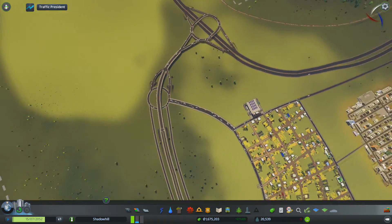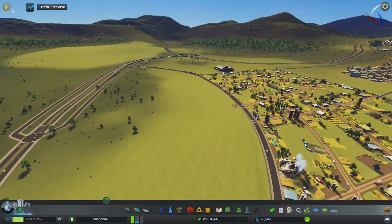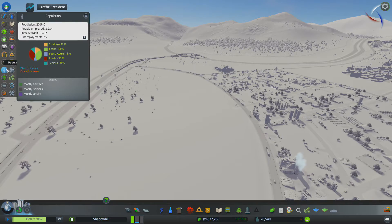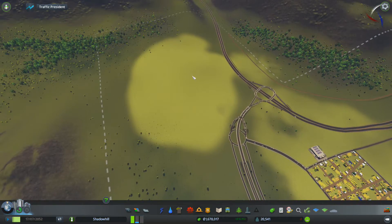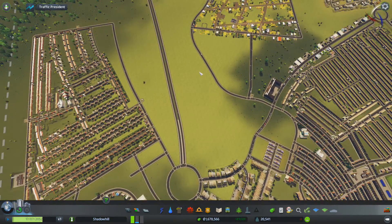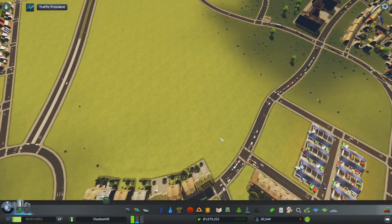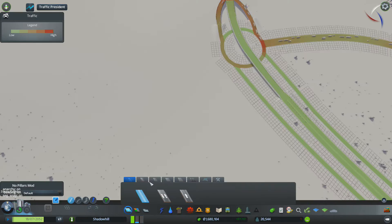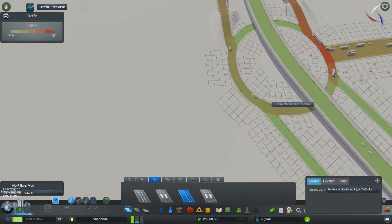Or should we? Should we mess the system up, or should we build the houses and let the industry... Let's see what our employment rates are — people employed, jobs available. Instead of messing the system up right now, why don't we build some more houses over here and then mess the system up? Actually, no — I've decided I'm going to mess the system up. A small four-lane road is what we're going to start with.